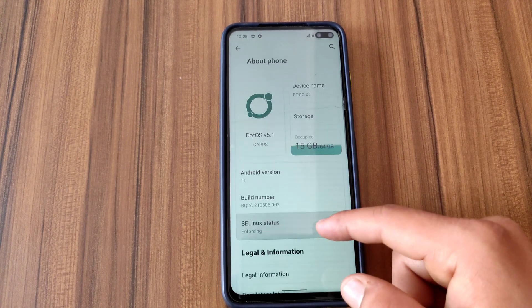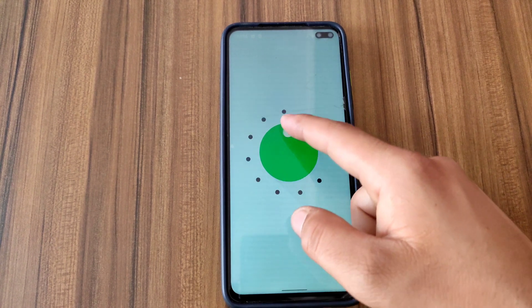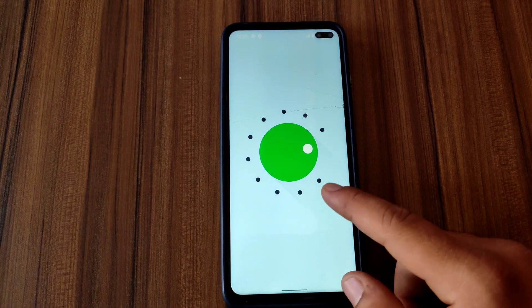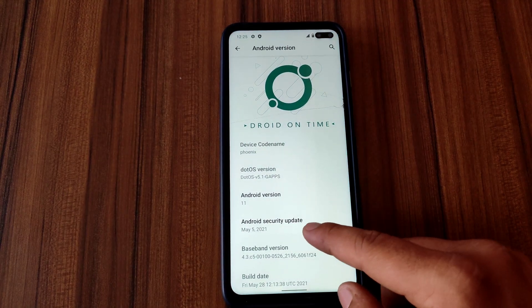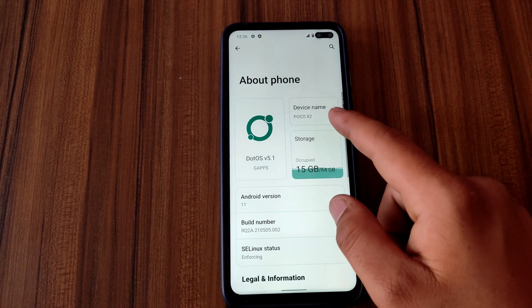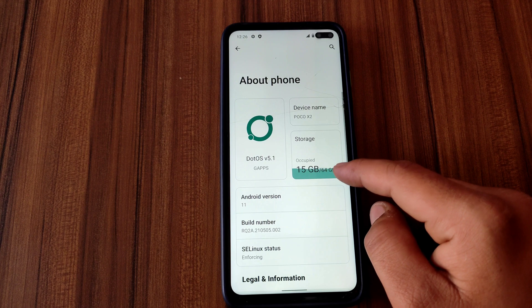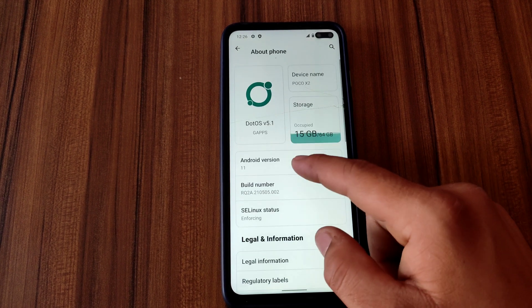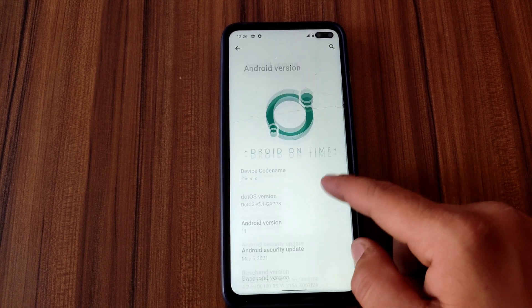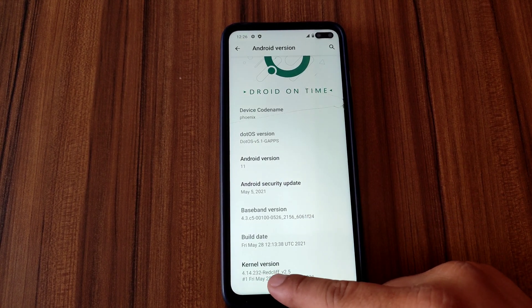I'm gonna open About Phone. As you can see, the Android version is Android 11, the security patch update is from May 5, 2021, and we have 49 GB free out of 64 GB. The dotOS version is 5.1. Let me show you which kernel they are using — they are using Redcliffe kernel version 2.5.